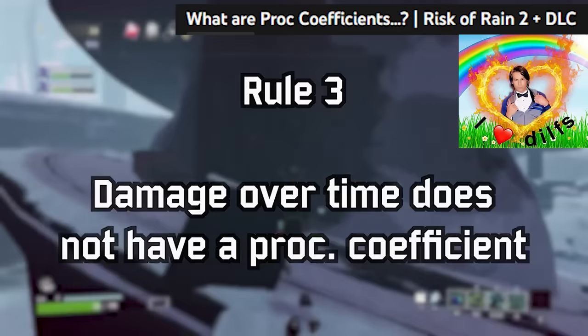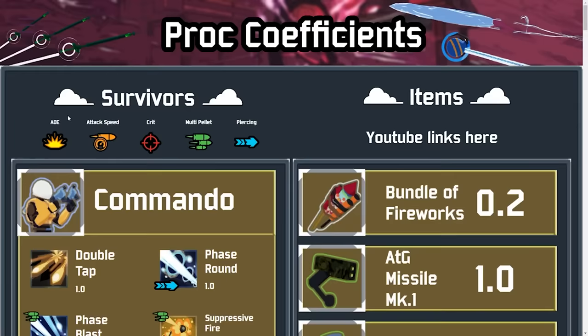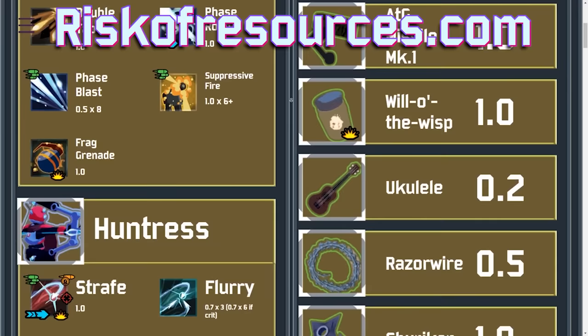For a full breakdown of the proc coefficient of everything in the game, my friend Cap made a great video on it. You can also go to riskofresources.com, a new website developed to make this information as accessible as possible. More info on that at the end of the video. Links to both will be in the description.